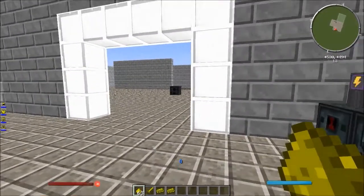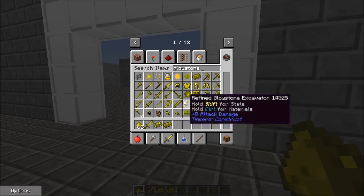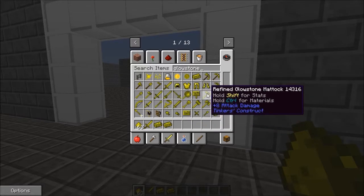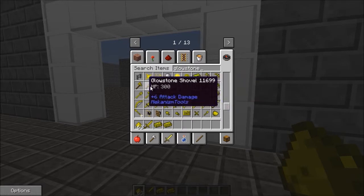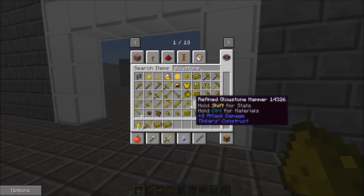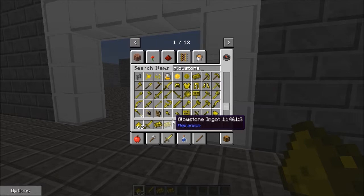You can do so many things with this. If you type in glowstone, you can see what you can make. Just from this mod, not from Tinker's Construct, you can make boots, leggings, chestplate, helmet, and other tools.